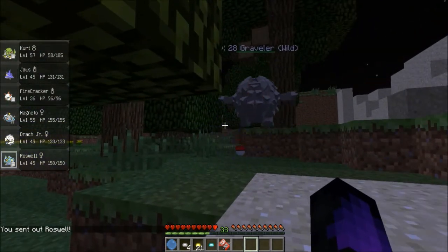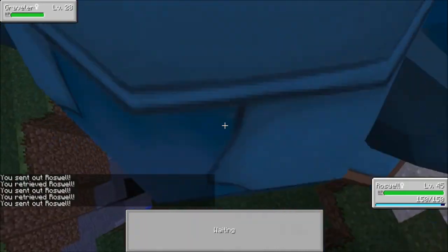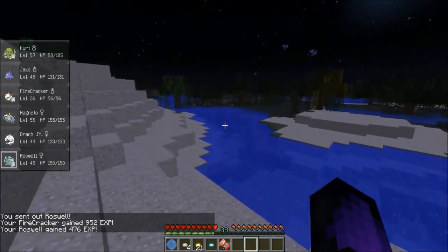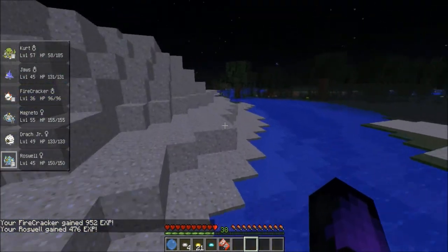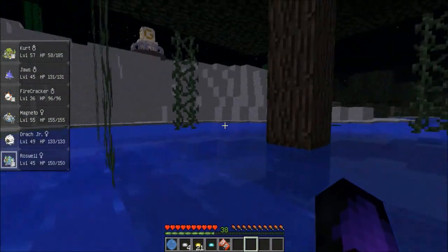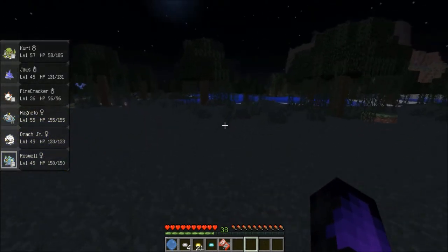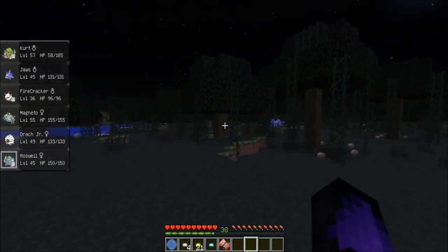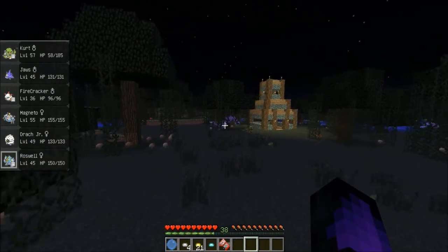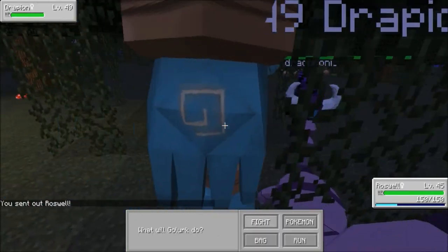We're going to use Earthquake. That should have leveled me up but it didn't — that level up mechanic is a little bit off. Not really seeing much out here, just a lot of Magikarps and Zubats. There's a Drapion! Level 49 — this is where we're going to get some levels. He's Poison-type but also Dark, so we can't use Psychic on him.